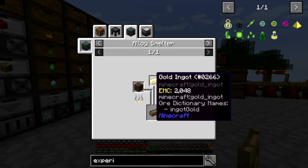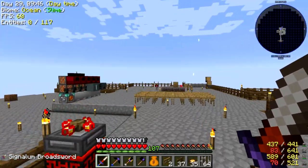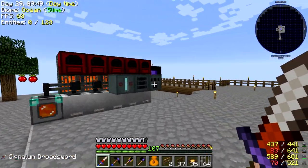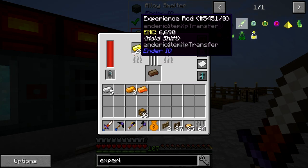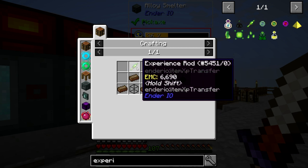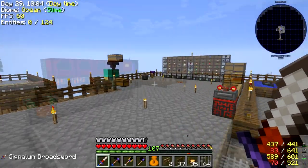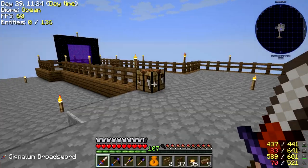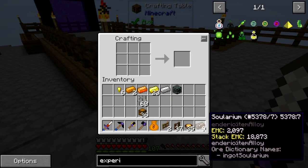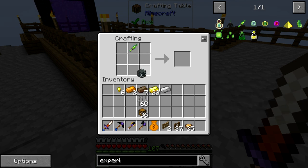We need solarium, which is soul sand and gold. Let's grab a little bit of gold and put those in our alloy smelter right over here to get a little bit of solarium. Then we need the machine chassis and a couple of solarium. We need the experience rod first — machine chassis and solarium like this — and that gives us the experience obelisk.